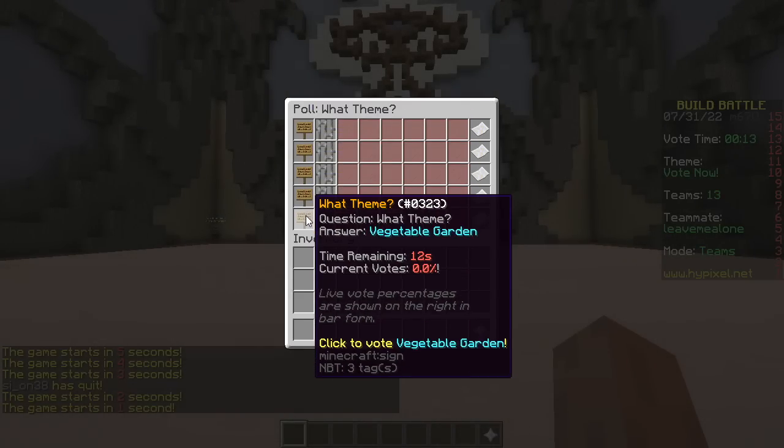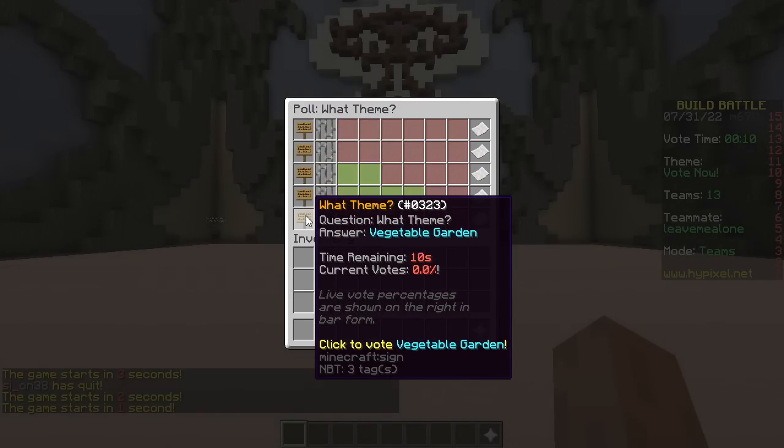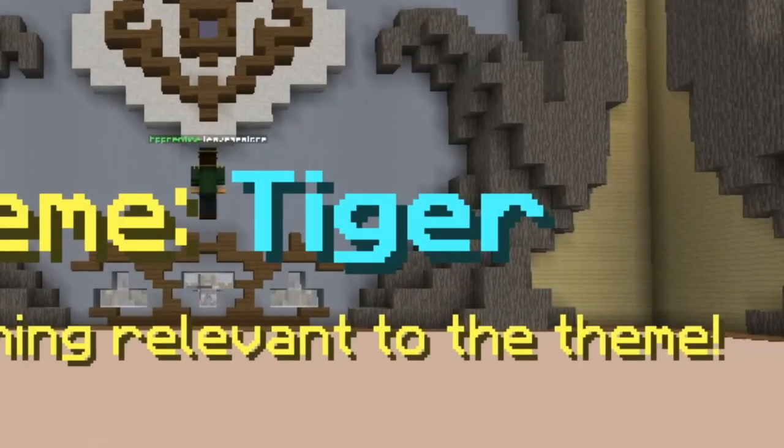Treehouse, tower pizza, bucket, tiger, vegetable garden? Rawr, tiger!